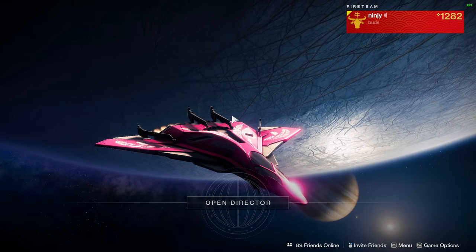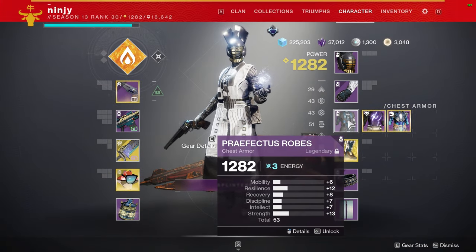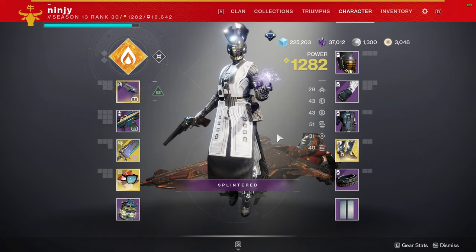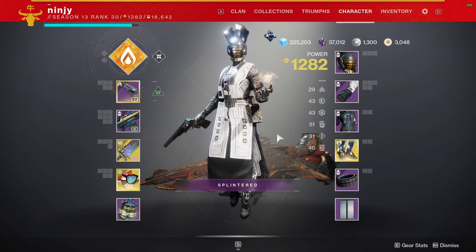So anyways, we're looking at the seasonal Warlock armor, the Praefectus — I don't know if I'm saying that right — but yeah, this is the seasonal armor. It's in the Season Pass and also dropping from Battlegrounds, like in the Umbral Engrams and stuff.